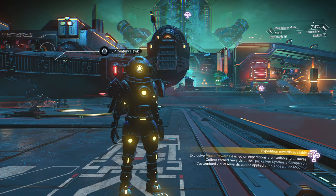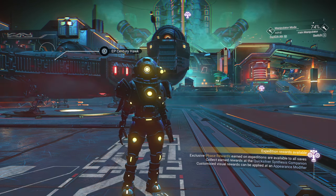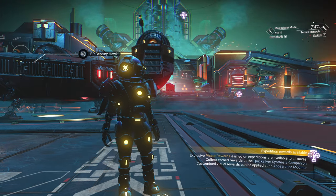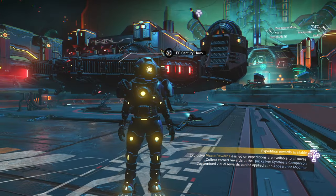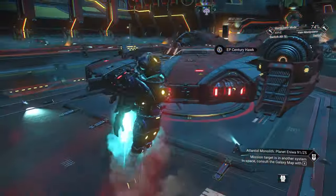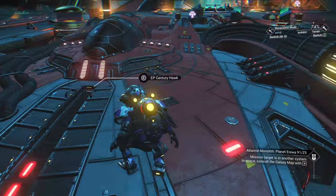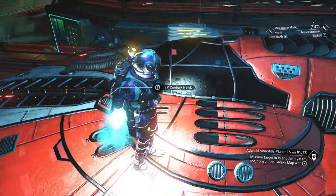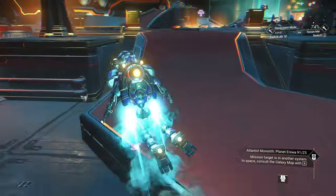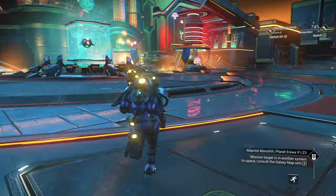Hello and welcome to No Man's Sky everybody. Elan Paul here with your weekend anomaly mission for the weekend of November 1st through 3rd. We're already in the anomaly and as you can see I've got my new ship. I cringed and named it the Century Hawk instead of the Millennium Falcon — the Century Hawk.